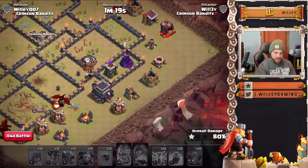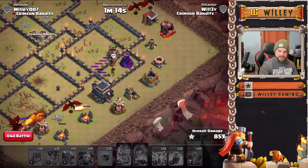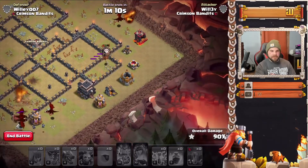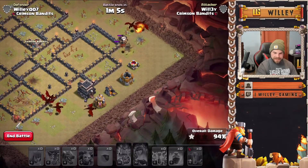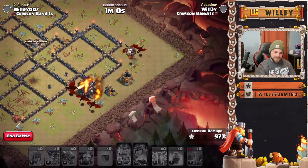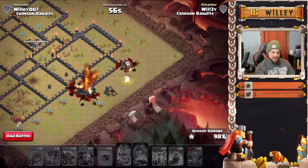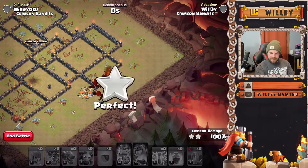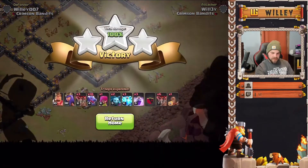When I tried this attack the first time and pulled the lava hound, it wasn't even close — around 60%. The reason for that big difference is the lava hound basically distracted all my dragons right beside the X-bow, so they took heavy fire from it. When the hound popped, all those lava pups also did additional damage and held them up even longer. The lava hound might not come out every time against dragons, but it's still an OP defense — deal with it like this and the base is gone.